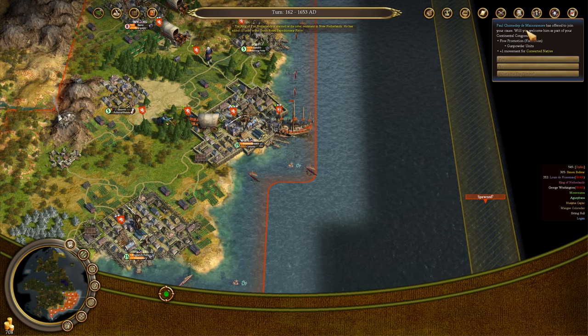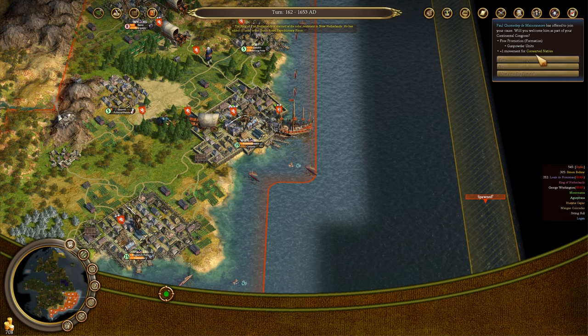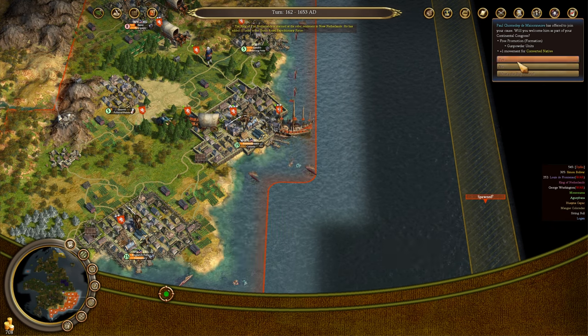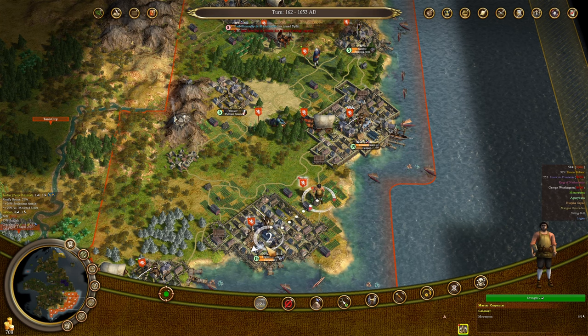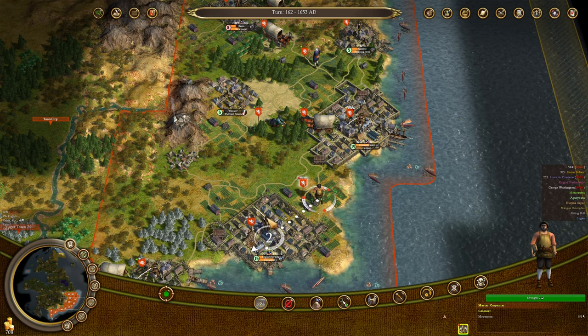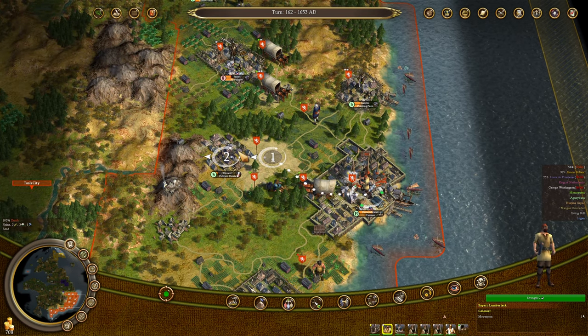We can now get Paul Chomtey de Maeseneuve — he gives our gunpowder units Formation and plus one movement for converted natives. I don't care about the movement bonus, but I do like the Formation bonus. Let's take him. 51% taxes, okay. This carpenter goes to England's Folly to increase our production at the university, and then later on probably cannons or frigates. This lumberjack is going to go to Denver as well.